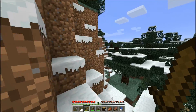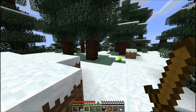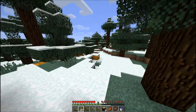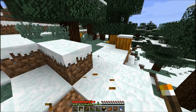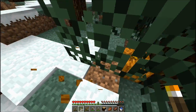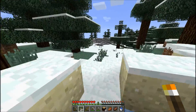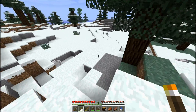Looks like we got a nice big snow biome — maybe we'll find a wolf or two in here eventually. Oh, pumpkins! I have a really big pumpkin farm in my other world, so at first it didn't register that I should collect these. I'll leave the other ones because we don't really need more than one. Oh yeah, look at that — wolves right there!